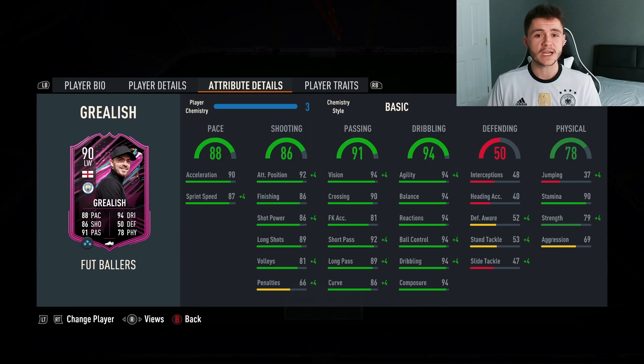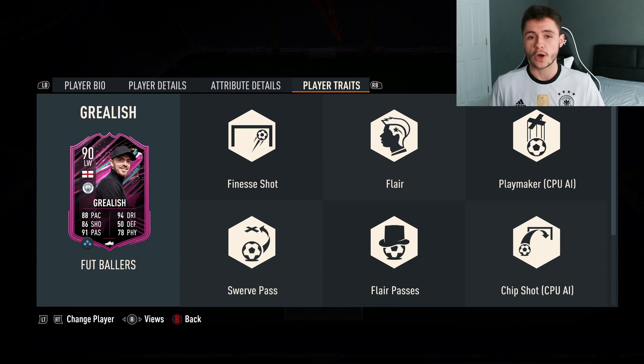94 dribbling is obviously the card's standout stat, with 94 in each subcategory. 50 defending - you're not really going to be defending with the Jack Grealish card, so that's not too important. Some pretty decent physical stats on the card as well: 78 physical overall, 37 jumping which isn't the greatest, 90 stamina so he should be able to last the full 90, 79 strength, and 69 aggression.